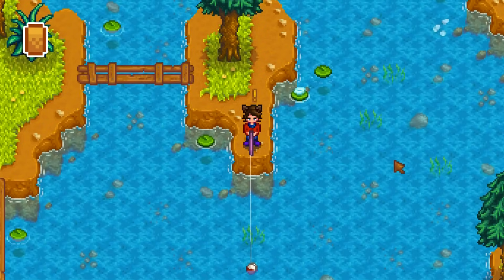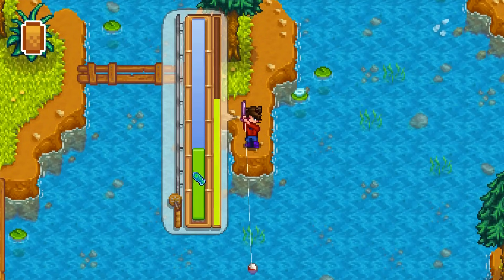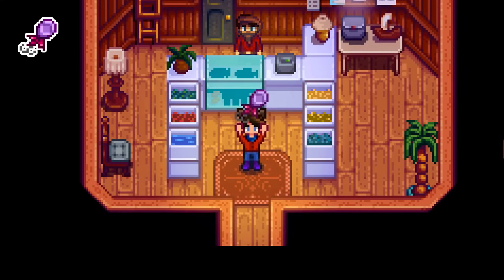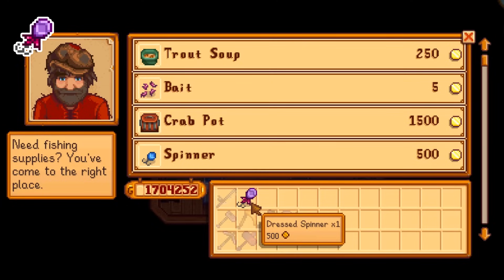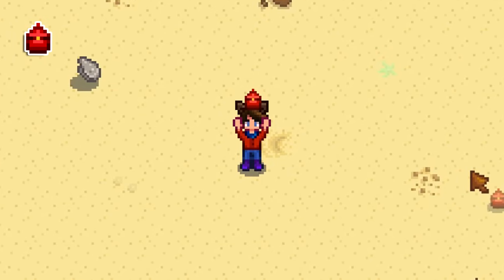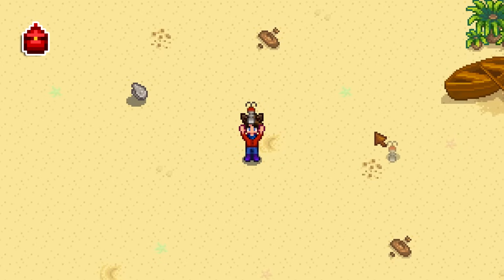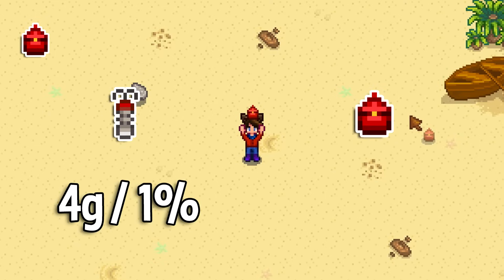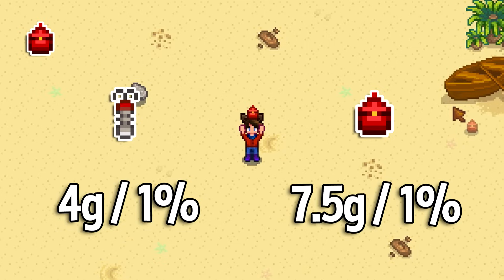The fishing bar size increase from the cork bobber is equivalent to gaining three extra fishing levels, and this recipe is also profitable, earning 105 gold more than the ingredients. Most people consider the regular spinner better than the dressed spinner since it's not much of an upgrade, and the dressed spinner is better just outright sold since it earns 500 gold. I did the math and fans of the treasure hunter bobber will not be pleased. Using magnet bait, you lose four gold per 1% chance of getting a treasure chest. With the treasure hunter, you get 20 uses per bobber but with only a 5% increase in chance, so you pay 7.5 gold per 1% increase. Turns out magnets are more gold efficient than the treasure hunter bobber.